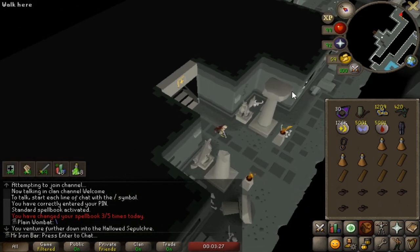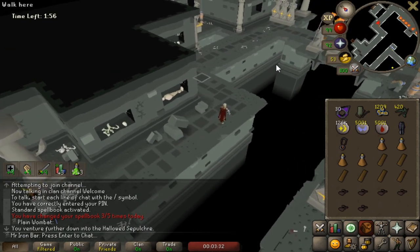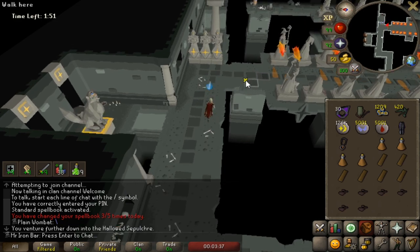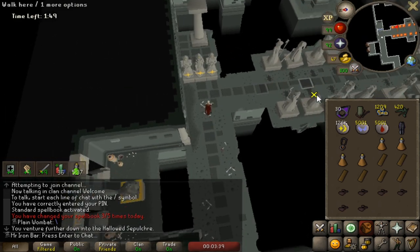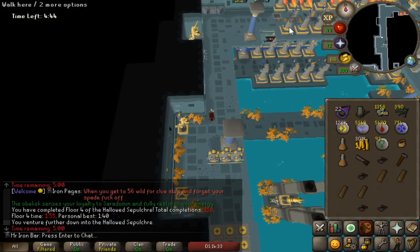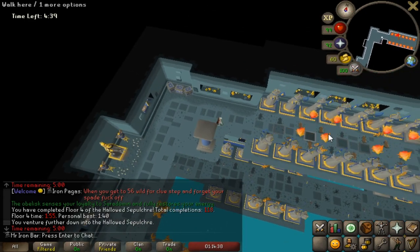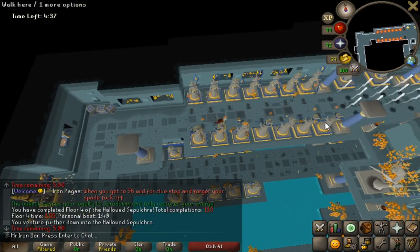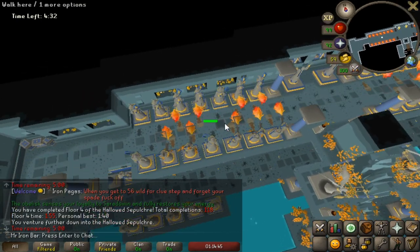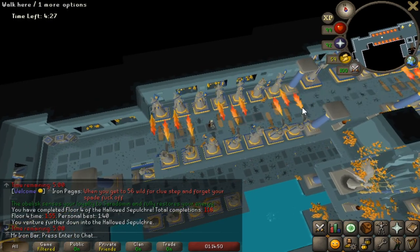I've seen people reaching upwards of 100k an hour if you're exceptionally good. It's been a week since Sepulchre release, and Jagex adjusted a few things. Number one was the arrows — really hard to see initially, so they made them bigger and brighter. The second fix was the flame being mismatched with the statue's movements. They did fix that specific animation glitch, but introduced two different glitches instead. So they have their hands full on that one — I'm going to show you what those are.